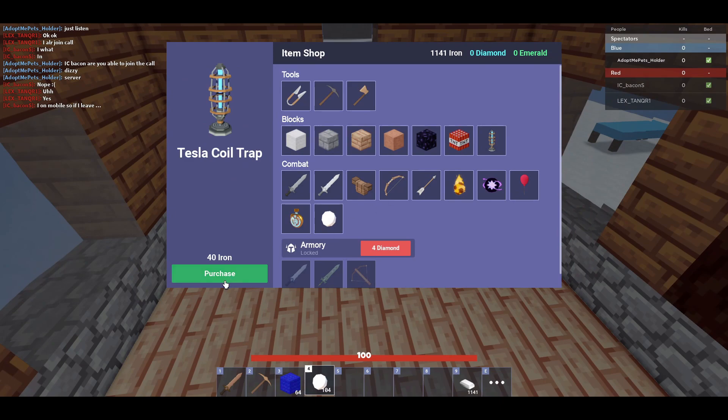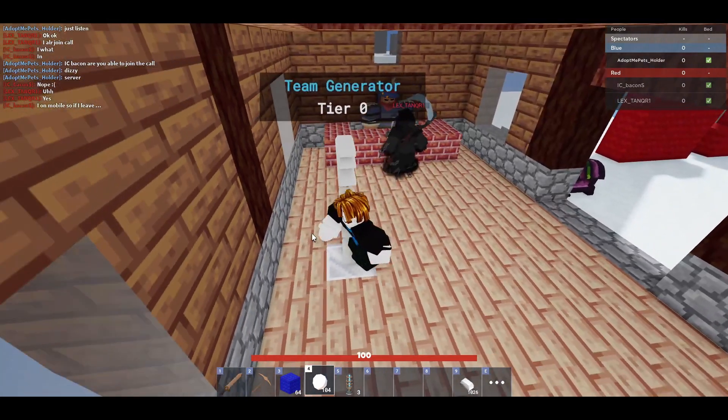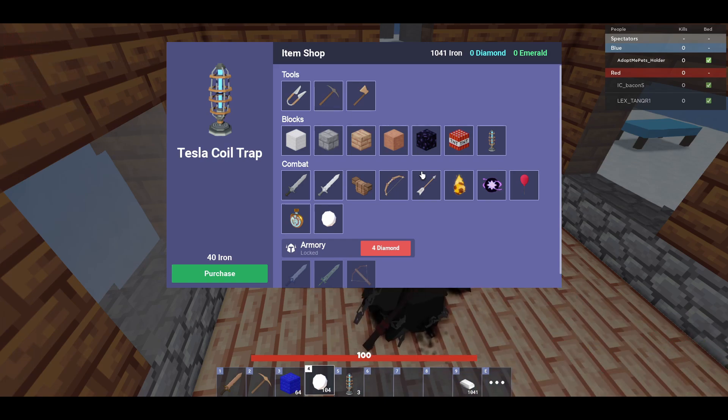Once you've got the snowballs, you're gonna want to go buy the Tesla Coils, because that is the most near-identical thing to slowness, which is not available for free users. If you had the Freya Kit, for example, you'd have a sword that slows people down — it's not free, but it's near identical to slowing people down.